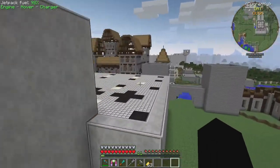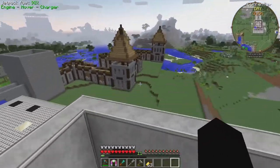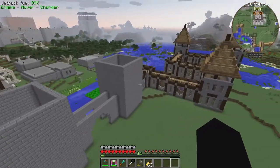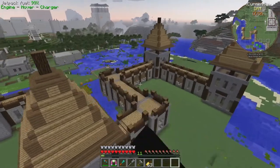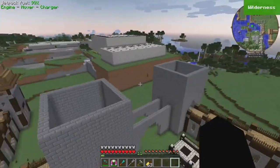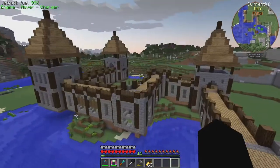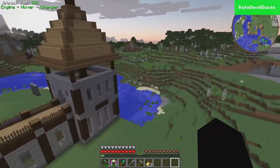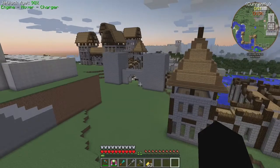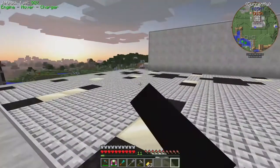Hey guys, I'm Casey and welcome to a brand new episode of Let's Build a Modded World. We're building up some sort of medieval city slash castle kind of thing here. We started with the barracks, we've been working on the wall over the past couple of episodes, and in this episode I want to finish this section of the wall. We've got this massive gatehouse here that needs doing - it's the only bit of the wall we haven't done. The wall is obviously going to go much further out eventually.